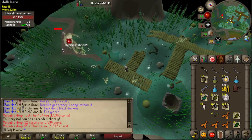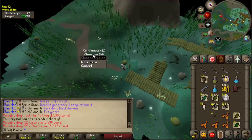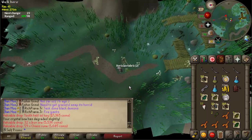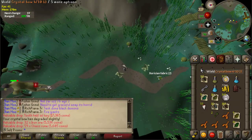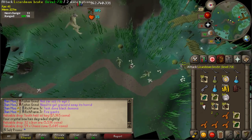Hey guys, just making this video to show a quick tip for other Ironmen who might be trying to get a hammer. So have a dark bow to switch with your crystal bow, and use that for the first hit — makes enough sense, right?